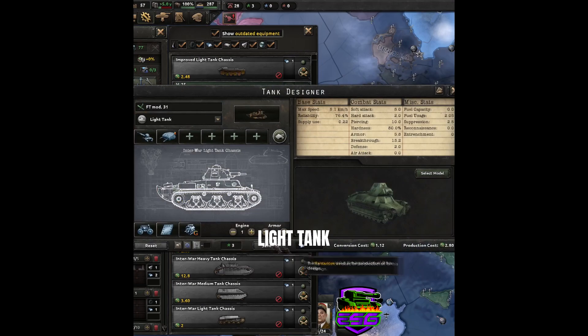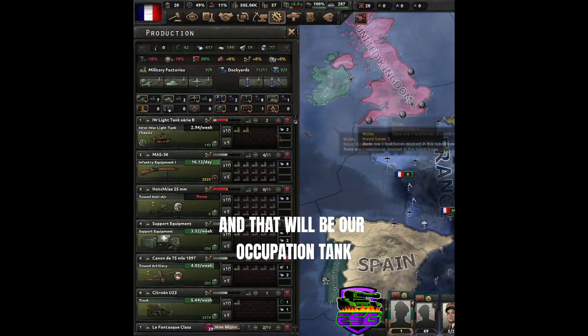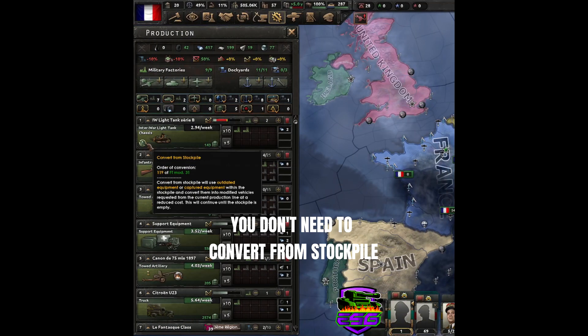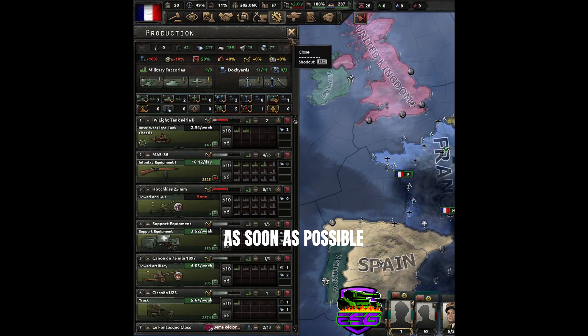Go down to the cheapest light tank and take off the engine and armor. That will be our occupation tank. You don't need to convert from stockpile because you just want to get those tanks into action as soon as possible.